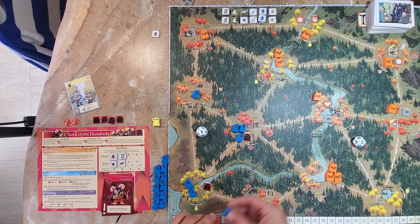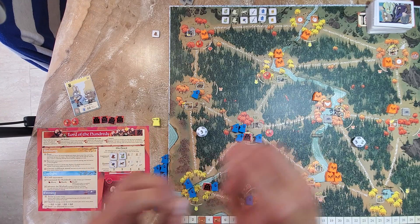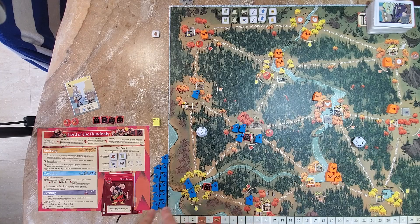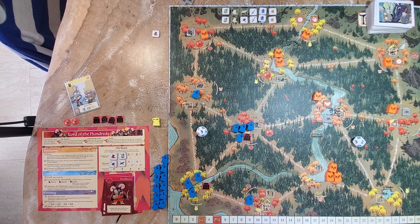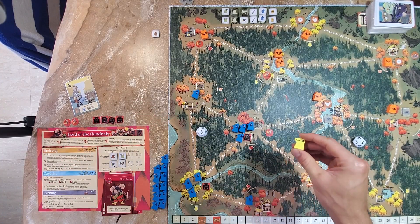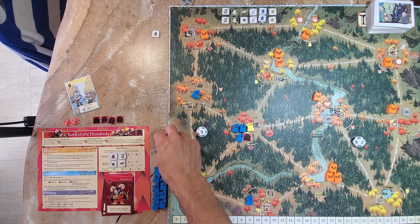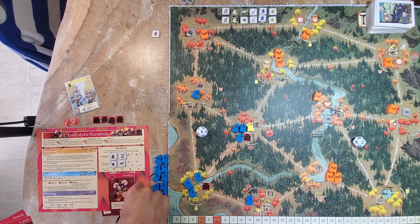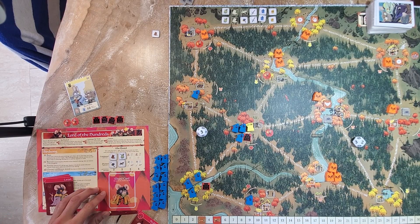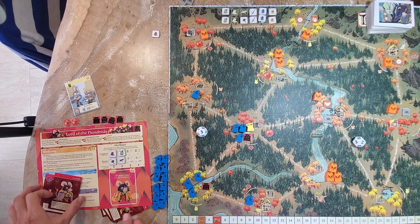Next we move on to Anoint. Now that recruit is over, I take the warlord and place him here — removing a normal warrior and placing the warlord in its place, like that warrior got promoted. Then choose a different mood — I can't choose Stubborn because I've got a crossbow, and can't choose Relentless because I've got a bag. Let's switch into Rowdy.